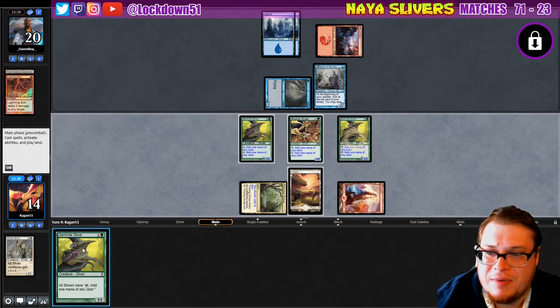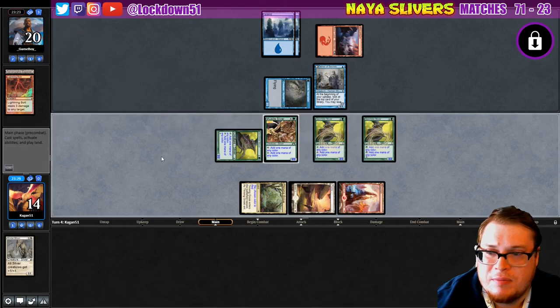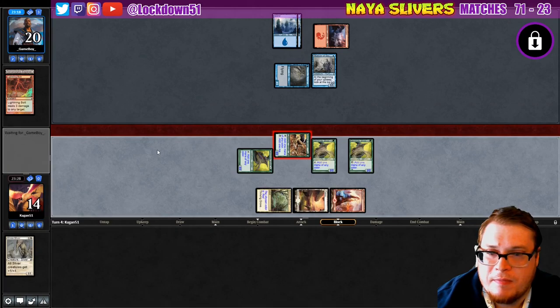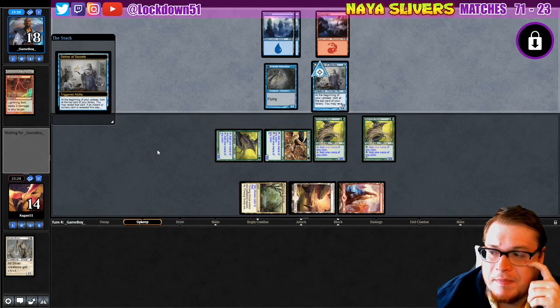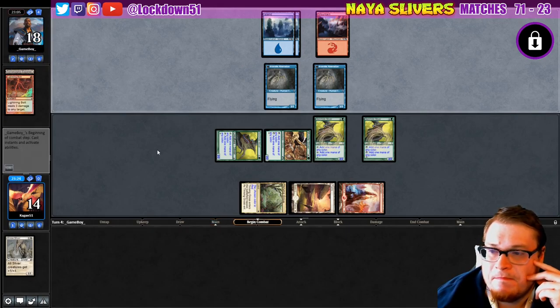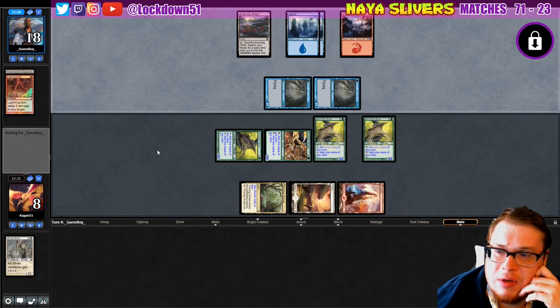I tried to counter it — oops, we'll undo that. Getting down another Gem Hide, just building a board. Hopefully they don't have a Snap. They take the two, they get a flip which isn't pretty. Swing for six, we go to eight. If they kill our lord we're just out of luck here.